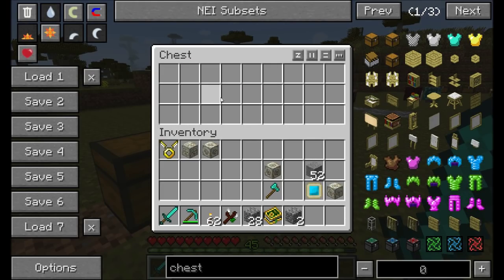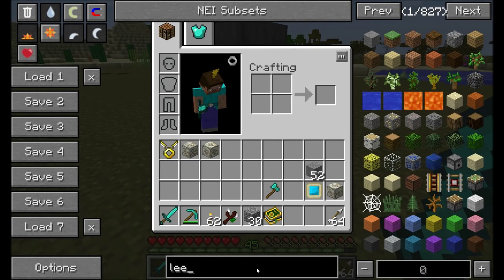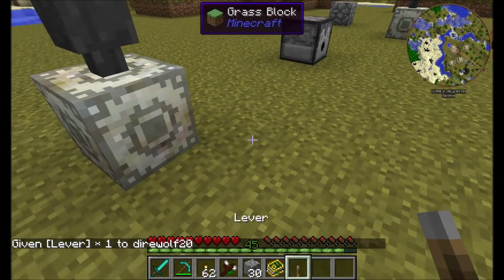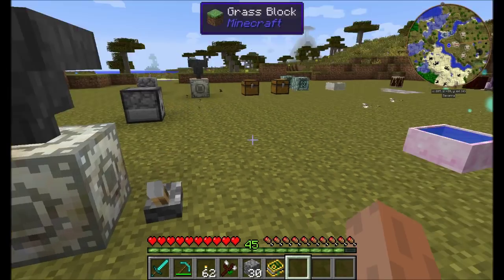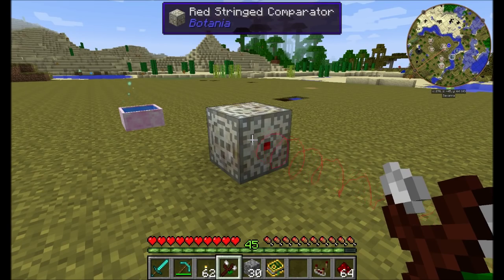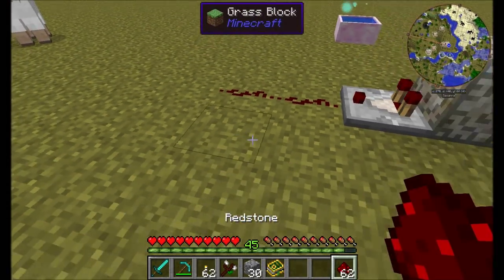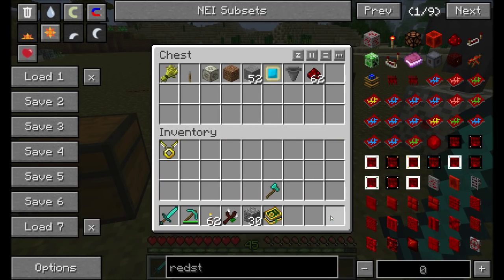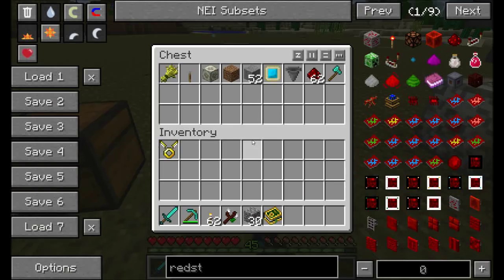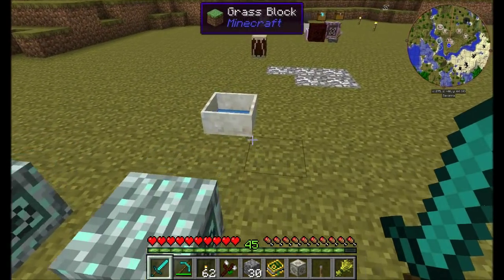The Red String Dispenser can bind to dispensers or droppers, and when a Redstone signal is applied to it, it transfers that Redstone signal as well as the inventory over — so arrows placed in a hopper go to the bound dispenser, and a Redstone signal fires them. The Red String Neutrifier passes along the effects of any bone meal applied. The Red String Comparator allows the comparator signal from the bound block to be transmitted to it — for example, measuring the amount of mana in a mana pool.